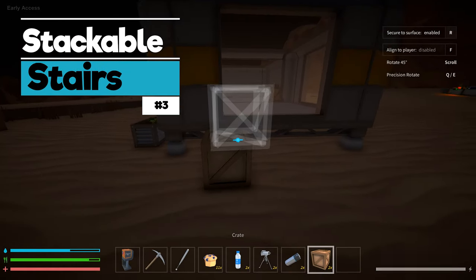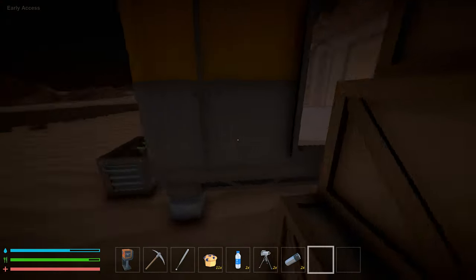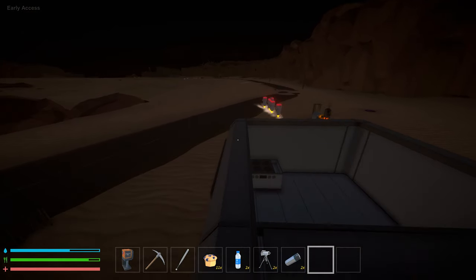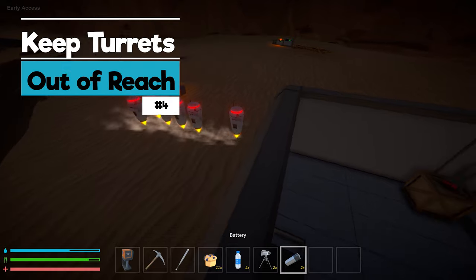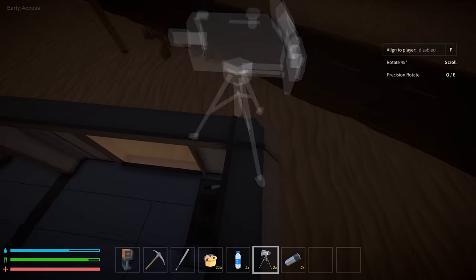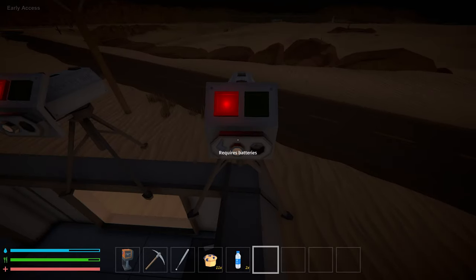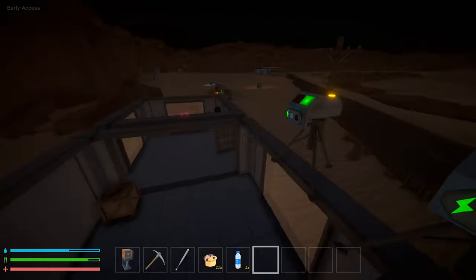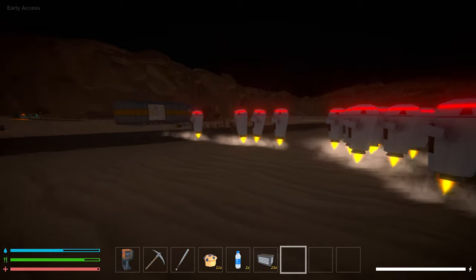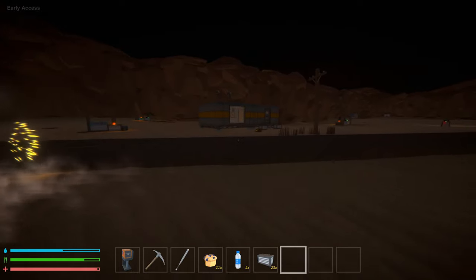Crates can make great stairs for reaching high-up places, and I would recommend getting a nice stack of crates next to your base — or if you're staying at the gas station, next to there — because when a robot attack occurs you're going to want to put your turrets high up. Robots can break things and turrets can be a great defense, but if robots come and just break them you're wasting your supplies. So put them high up and program them to defend you without getting destroyed. You'll probably want to place them a little better than I have here, since I've had to lure robots away from the base to actually get them shot at.